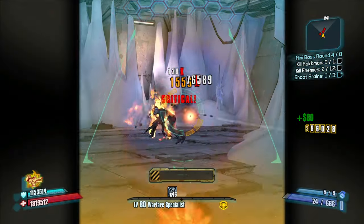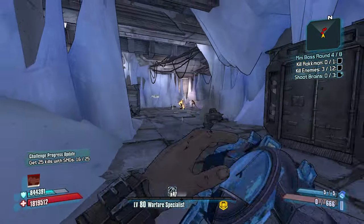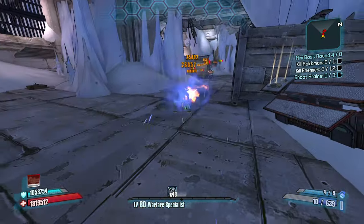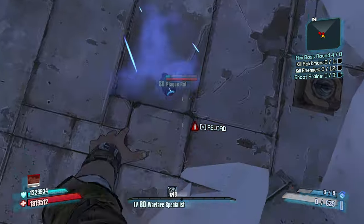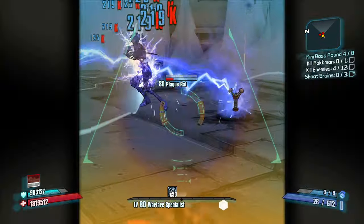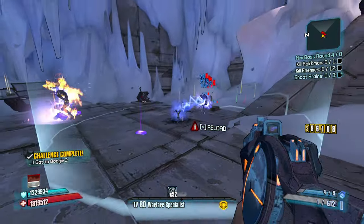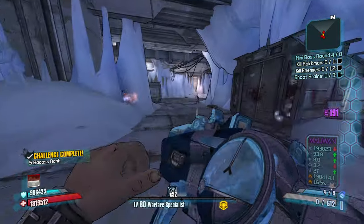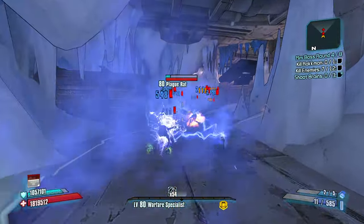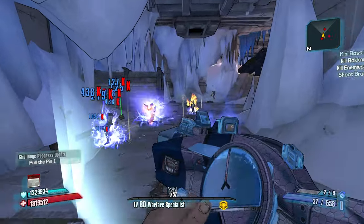Accuracy is a slept-on stat in this game, in my opinion. Accuracy determines whether or not your bullets hit — if your bullets don't hit, you do no damage. This plague rat is burning — that is how I am. The wee rat. I'm just noticing that they could be collecting my loot and I won't be able to stop them, because they're rats. I'm also being dotted, which I don't like.